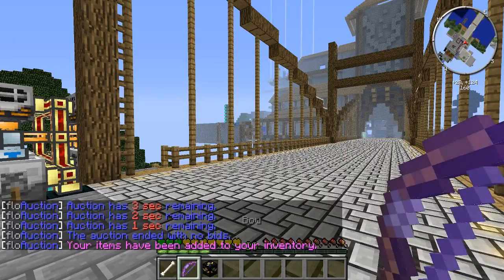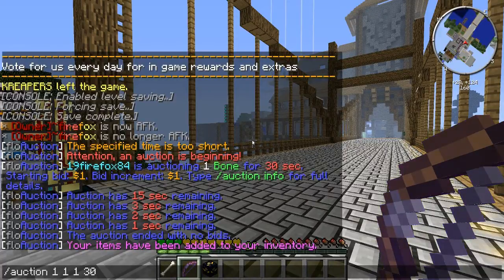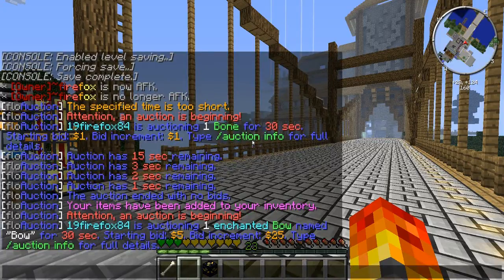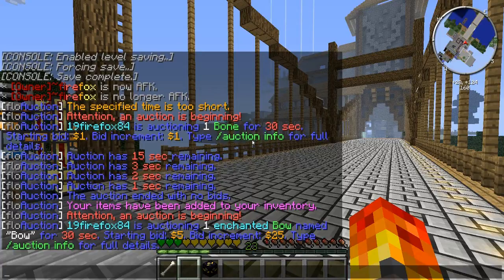Now we're going to sell this bow. I only have one, so the quantity is the same. Because it's an enchanted bow with Power I on it, I'm going to set the price to five dollars, with increments of 25, and 30 seconds again. After pressing enter, the confirmation shows: auction for one enchanted bow named 'Bow', lasting 30 seconds, starting bid five dollars, increments of 25.